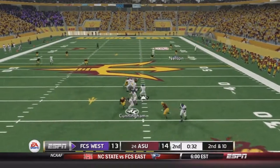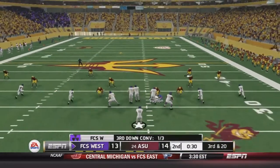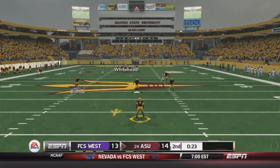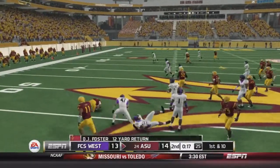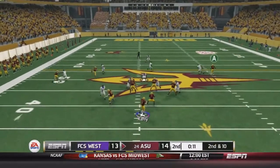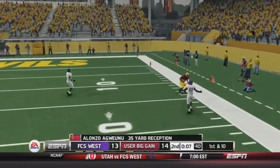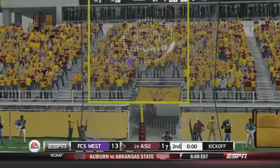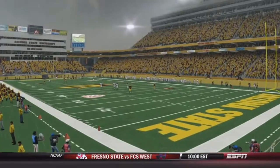FCS West gets the ball — Cunningham slipped and we get a big sack, loss of 10. Half a minute to go, 3rd and 20. We sack them again, loss of 7. Foster returns the punt, cuts back left but taken down by his ankles. With 12 seconds to go we go deep down the right side — Gwenu makes the catch but is unable to stay on his feet; he would have had a touchdown. We settle for the field goal as the half ends. 17-13 the score at halftime.